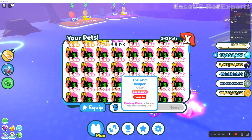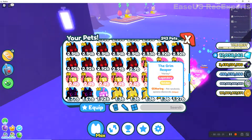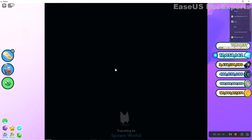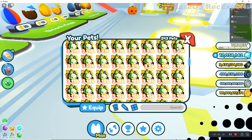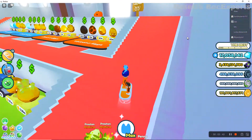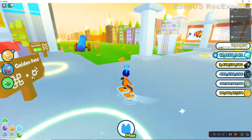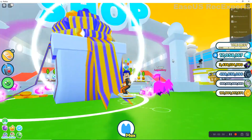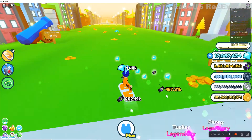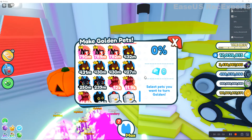I'm gonna give some rainbow grand reapers away because all they do is fill up my inventory. I might give some wolves away too. If you want one, join my server and say "pumpkin" and then you'll get a rainbow wolf and a reaper. See you guys when I make all my rainbows and golds.